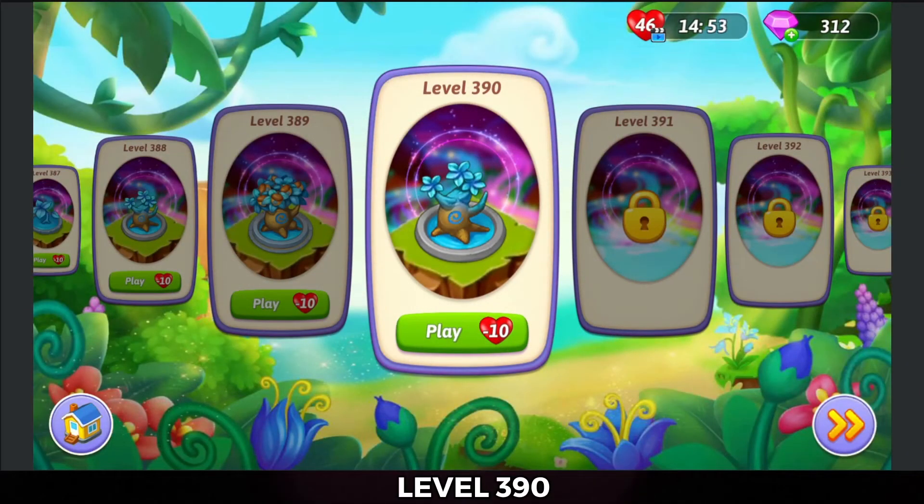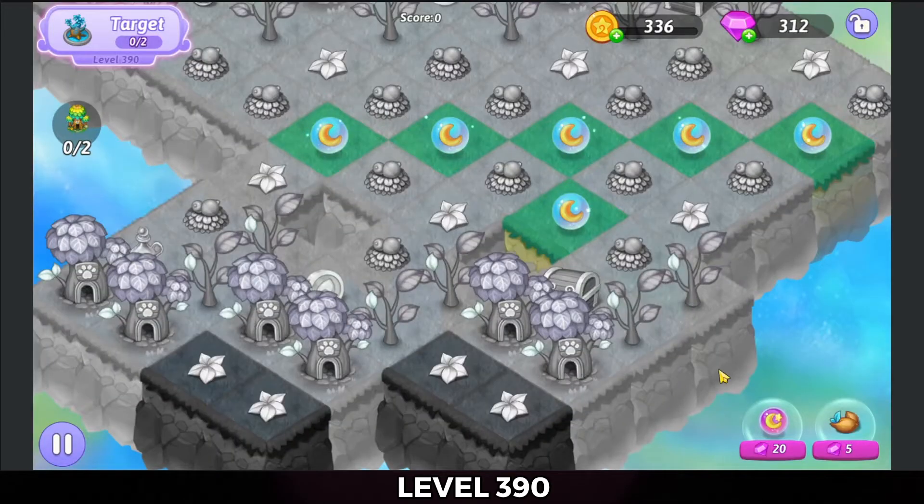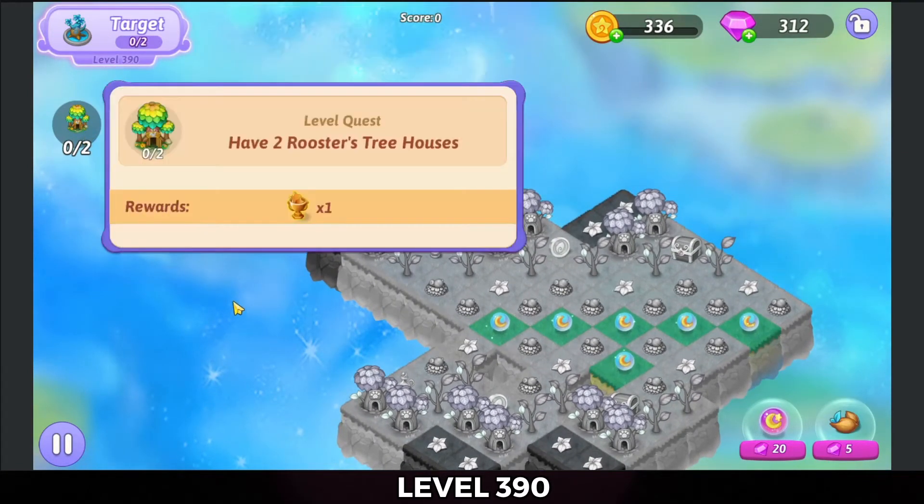Hello, Zukira here, and I am playing level 390 of Merge Witches. Let's go check it out. Alright, so the goal is two growing oaks. The trophy is to have two rooster treehouses.